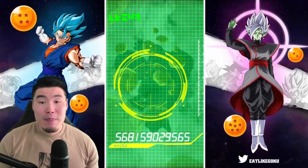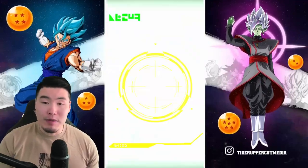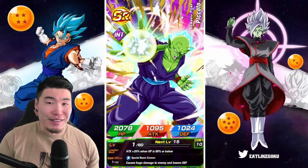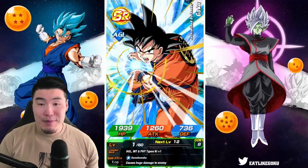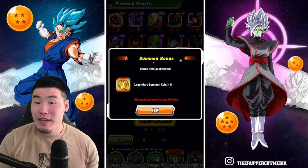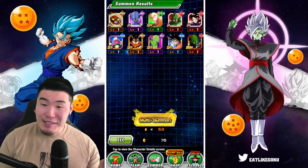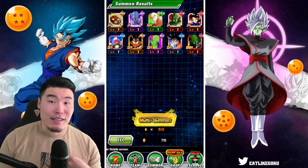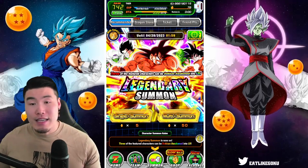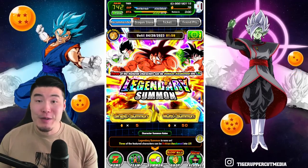We're doing this discount summon — very unlikely to get Kaioken Goku, but anything's possible. It's really mean that they gave me a couple of units that could be fake-outs making me think we got an LR. Yeah, ending on a STR Demon King Piccolo. There you have it — this is why you don't summon on this banner. Let this be a lesson. It's just 40 stones, not a big deal.